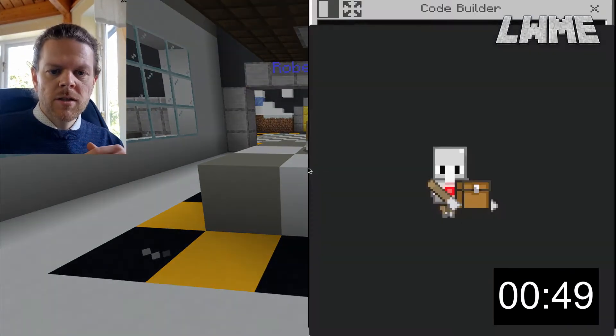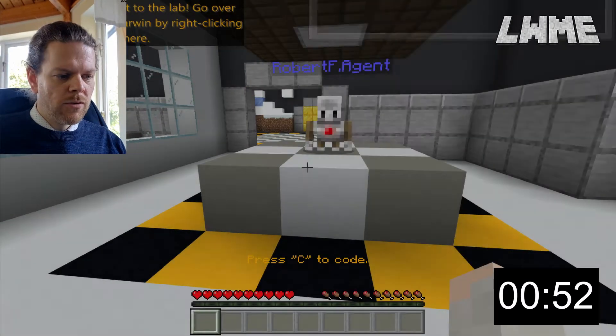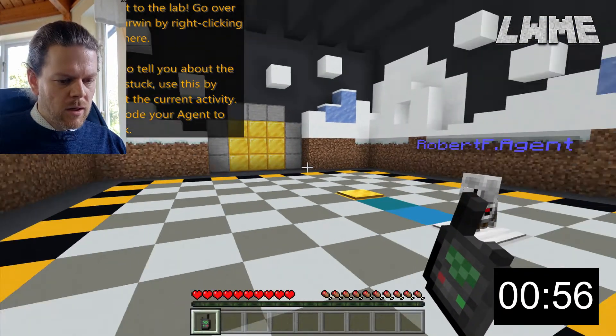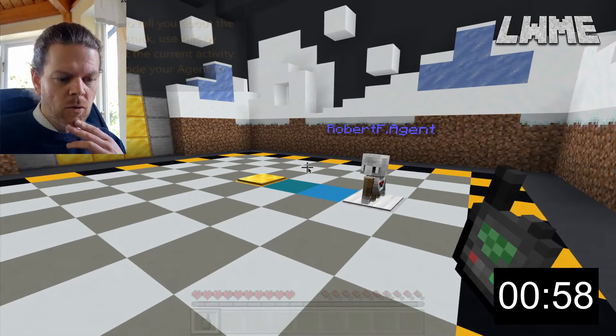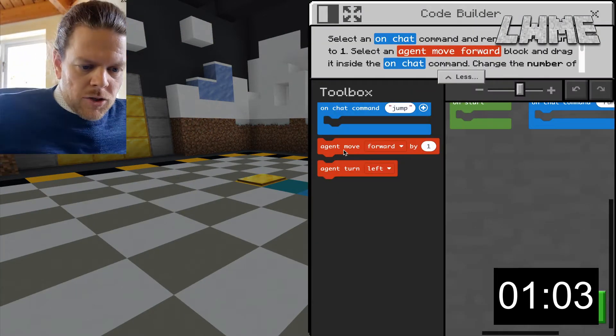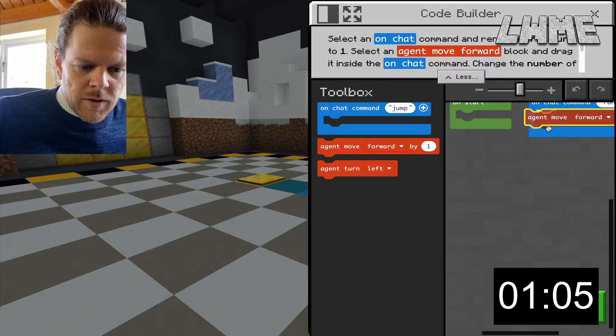We speak to Dr. Barwin and he tells us to press C to bring up our agent. That opens the door and we make our way through. Now we need to code our agent — we need to move our agent forward three to stand onto the golden plate. So let's go on chat command 'run', agent move forward by three.